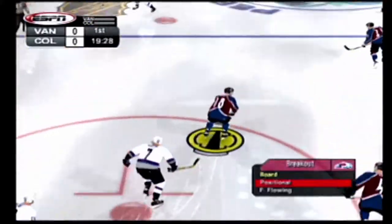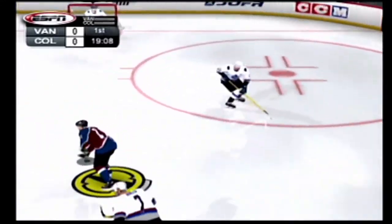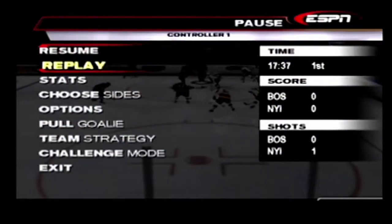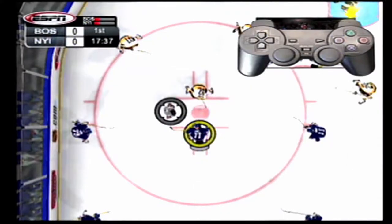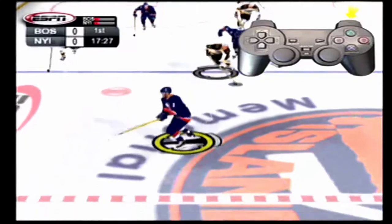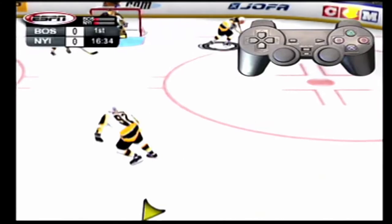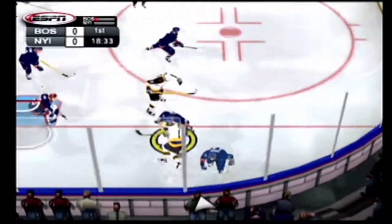All of these things can be done at any time during play, but be sure your team is in a good spot to make it happen. One last tool you can use is your aggression level. With your strategy change option set to manual, pressing R1 and moving the directional pad left or right will increase or decrease the aggression level. To have your players step it up a notch and really press, move right to set the level higher. To play more conservatively, move left for lower, and they'll focus more on defense and safer plays.